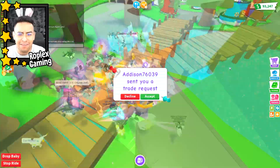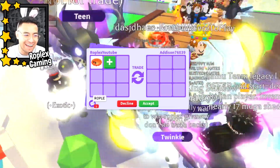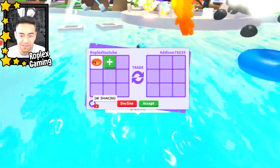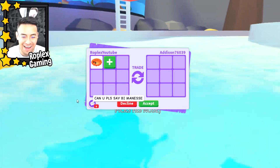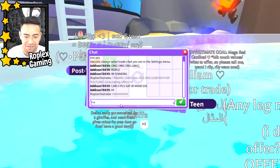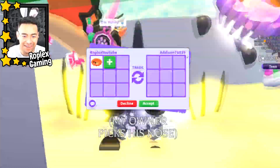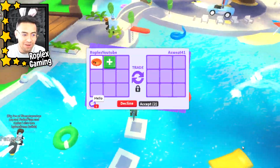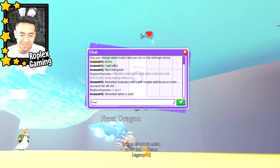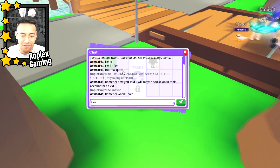Addison is up next — she's freaking out. Does this diving board actually work? Oh no, it doesn't. Let's see what Addison puts up. I said hi to her and now I am drowning. A sweat says hello — he says he'll offer, but first asks about adding him on my main account for a video. I don't remember saying that, sorry — I can't add everyone.